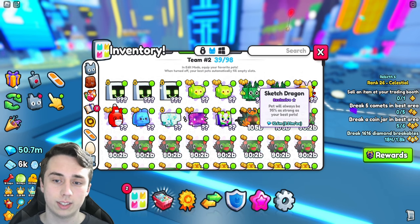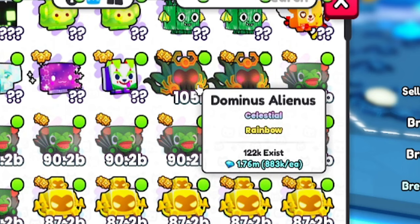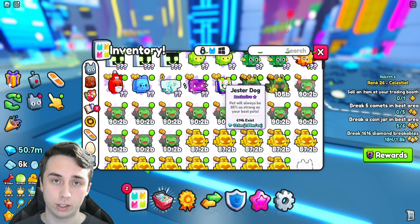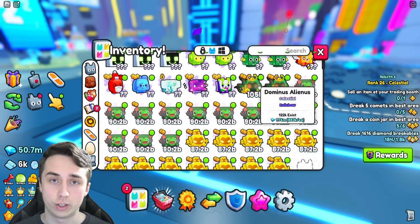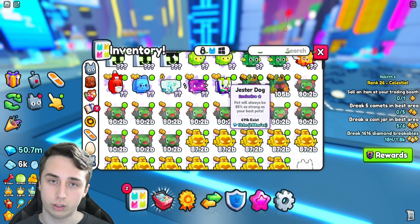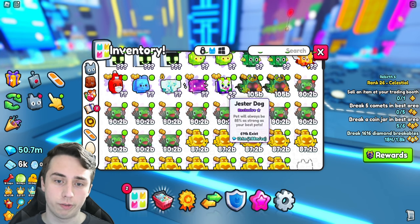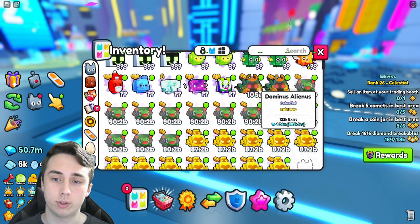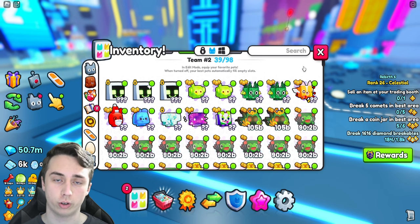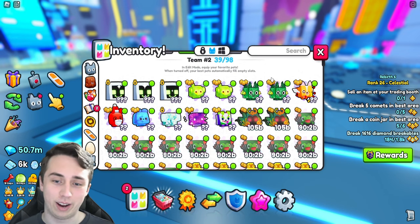Over time, you'll want to get rid of stat pets because they're usually not that good — unless you have a lot of huges or high-level 95 exclusive pets. For example, if your strongest stat pet is something like Dominus Alienus at 105 billion damage and you have many of them, it makes sense to run those over an 85 exclusive. But if you only have two of that stat pet, it's still beneficial to run exclusive pets since they match 85% of your best stat pet's strength. Focus on getting more huges and stronger exclusives like 95, rainbow, or shiny exclusives.